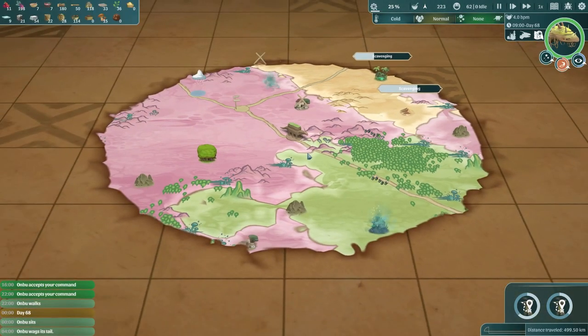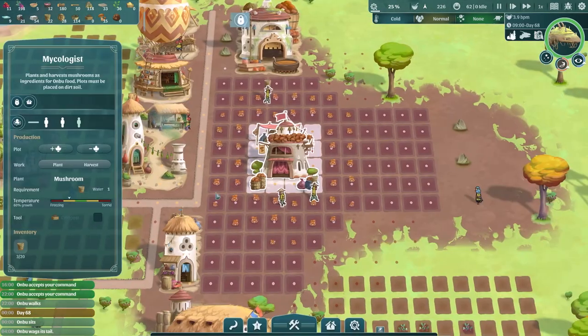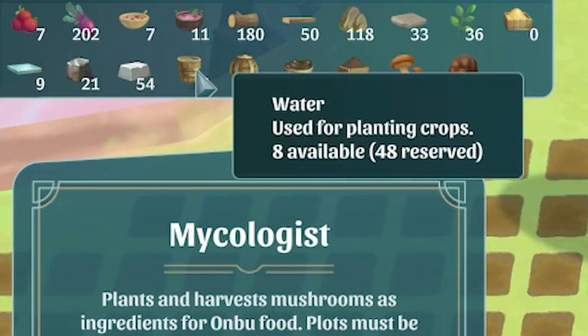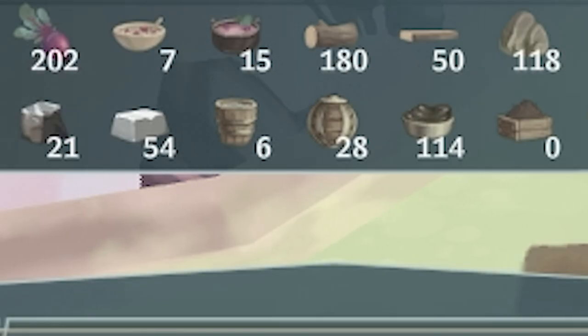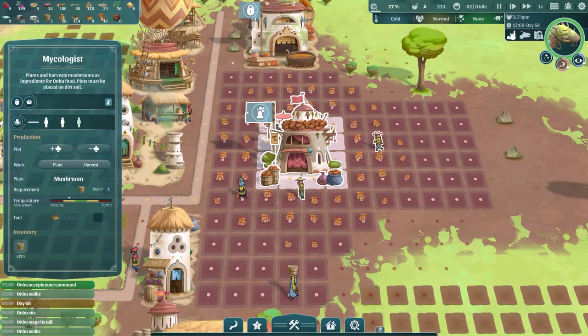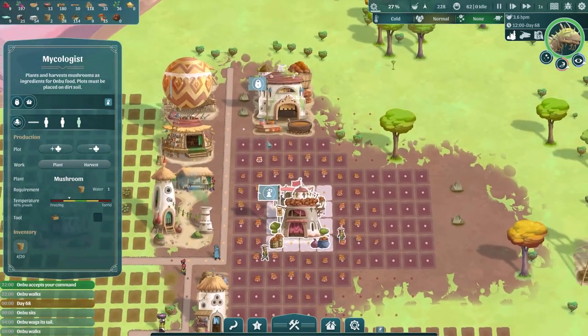Onbu is up again. Thankfully I think because we're right on the edge, we are actually growing mushrooms again. However, our water is going down in a big way - we've only got six water. What's happened to the water? They are producing water, but I think the mushroom growth is using it up quite quickly.